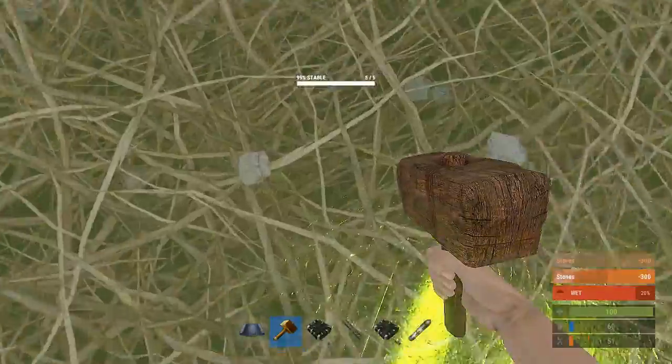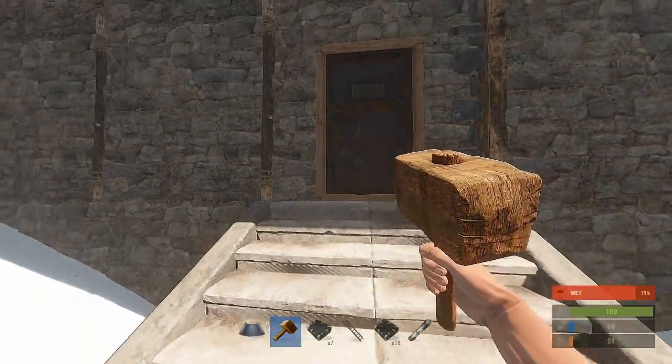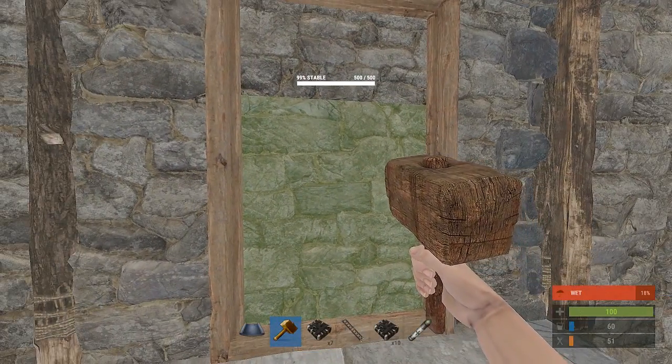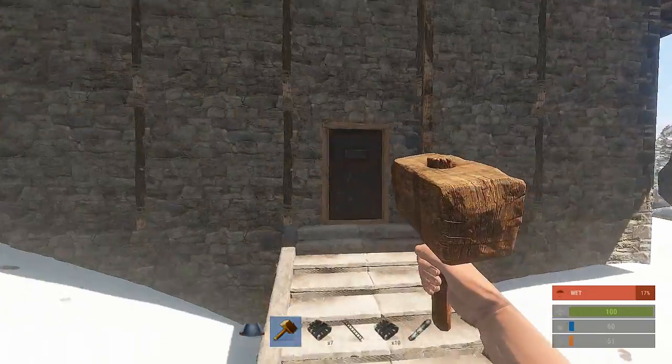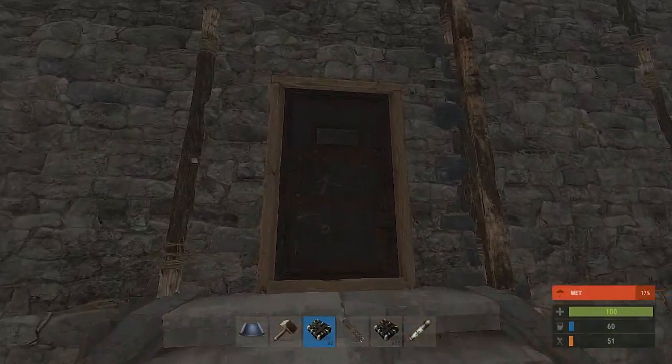After the base is all upgraded, make sure you have code locks on all your doors. It's a deceptive base — code locks on all the doors even if you aren't going to use them. Once you have that all upgraded with ladder defenses and all, we're going to try and raid our own base.